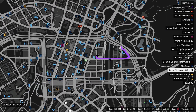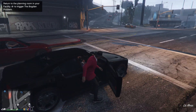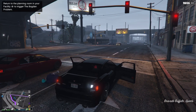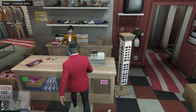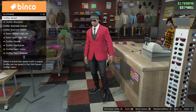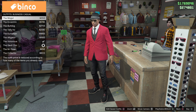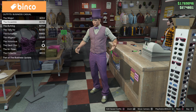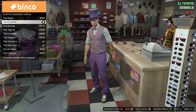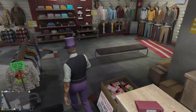First thing you guys want to do is go to a clothing store — find the nearest one, it doesn't matter if it's small, medium, or large, any one should do. Once you go in, head to the outfit section and search for an outfit in the casual section — business casual, it should be the second one, the economic one.